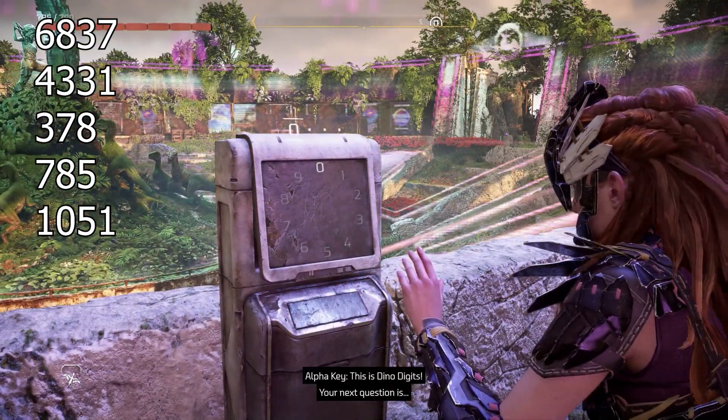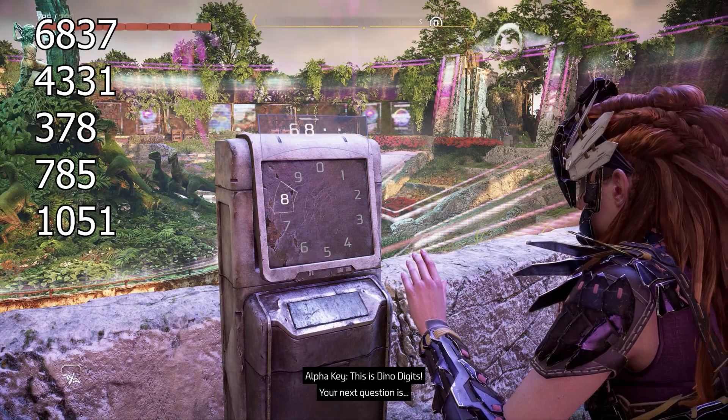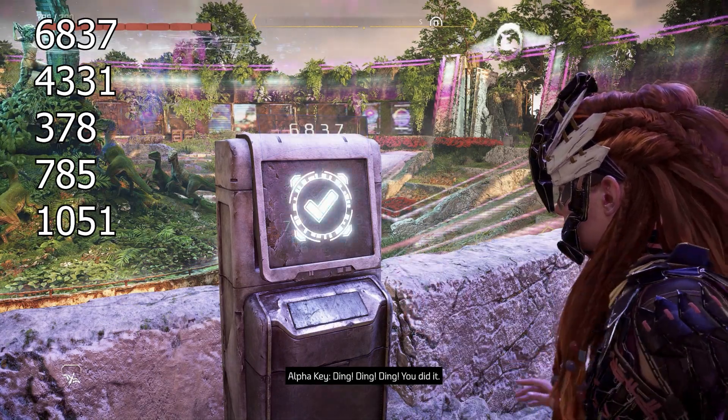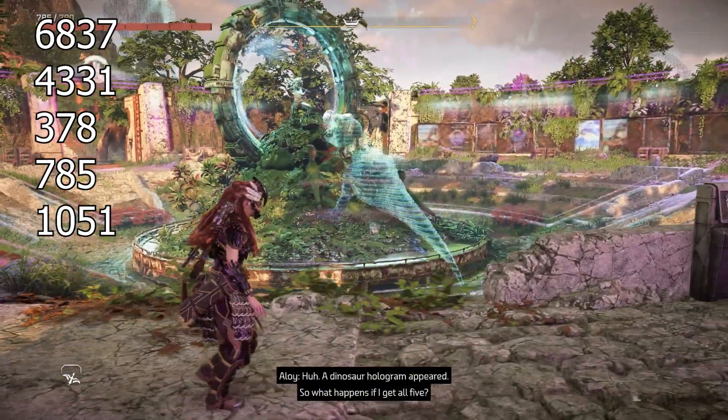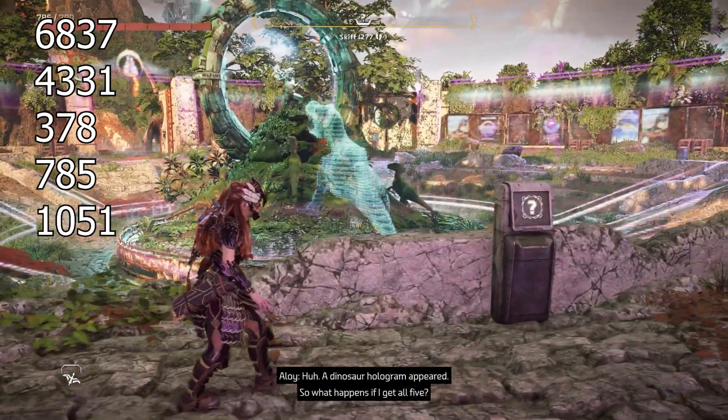This is Dino Digits. Your next question is — ding, ding, ding. You did it! A dinosaur hologram appeared. So what happens if I get all five?